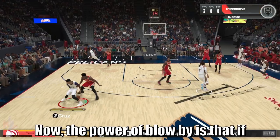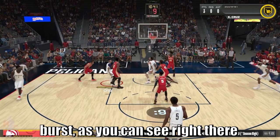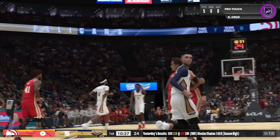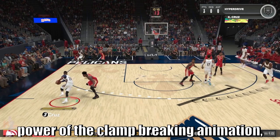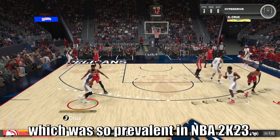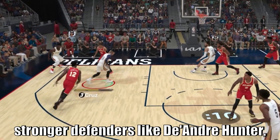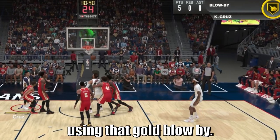The power of Blow By is that if you're initiating contact out of your burst — as you can see, DeAndre Hunter gave a little bit of a hand-check contact — Gold Blow By is going to give you that clamp-breaking animation which was so prevalent in NBA 2K23. As you can see, even against stronger defenders like DeAndre Hunter, I was able to break past his contact using that Gold Blow By.